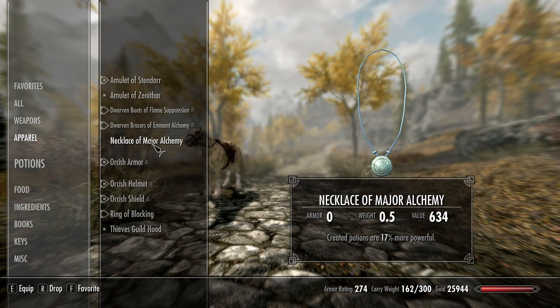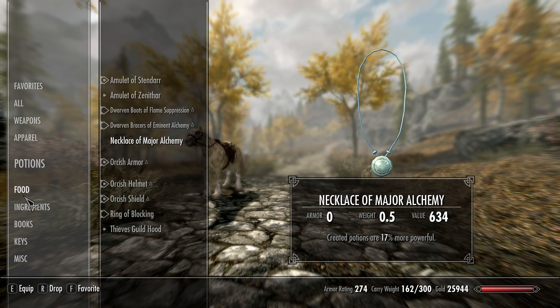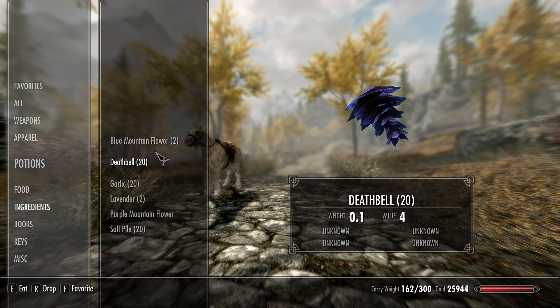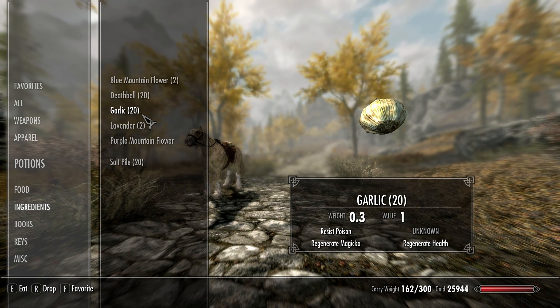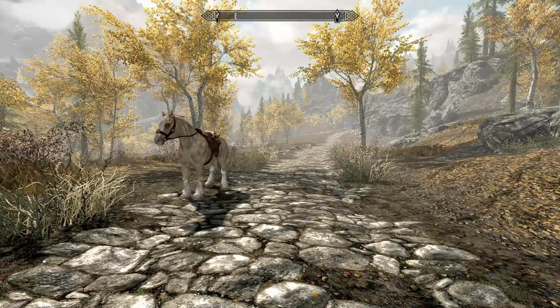I also bought a Necklace of Alchemy to make potions 17% more powerful, so that's 37% between the two if we're wearing both. I plan on brewing some potions, so I grabbed 20 Deathbell, 20 Garlic, and 20 Salt Pile. We still have 26,000 gold pretty much.